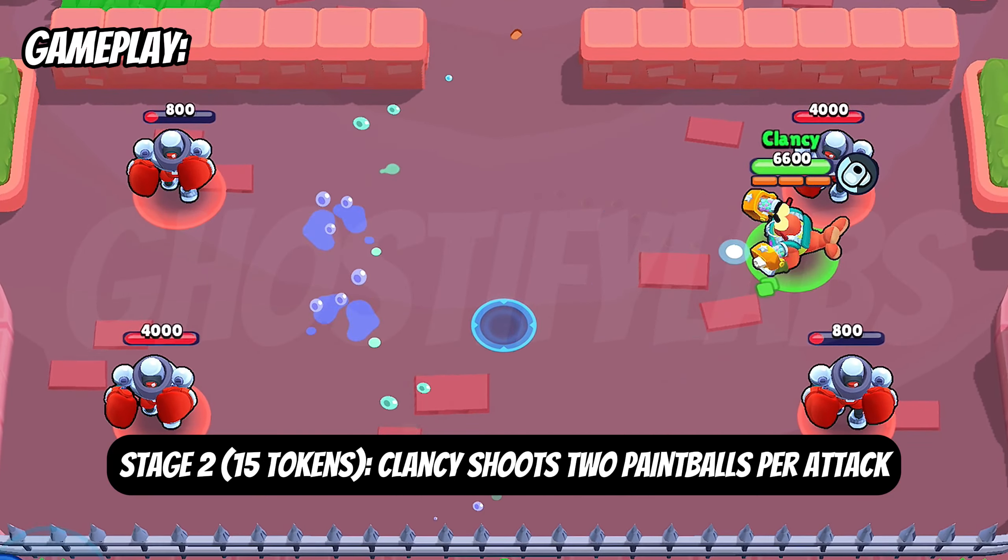Now we are moving to the gadget section and star powers. Our first gadget is Snappy Shooting. Clancy gets double tokens for 5 seconds, so whenever you hit the enemy you will get double tokens. That will be a little bit beneficial for stage upgrades.